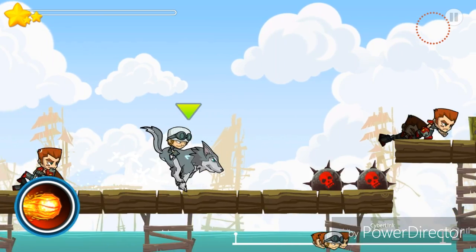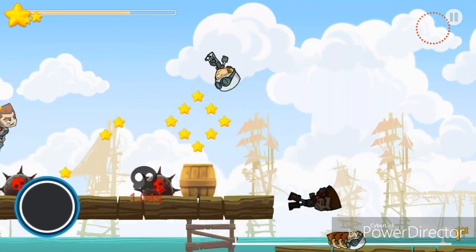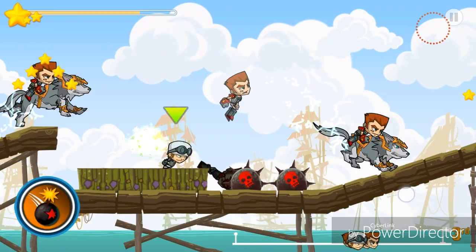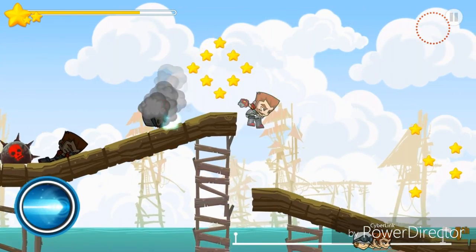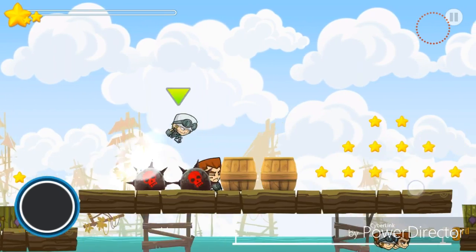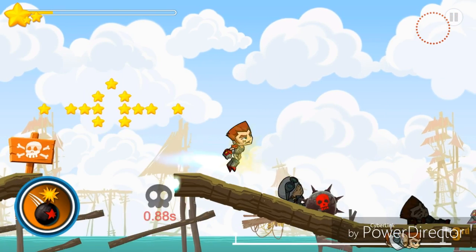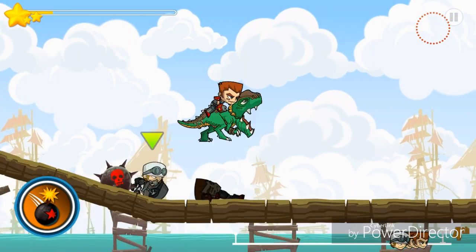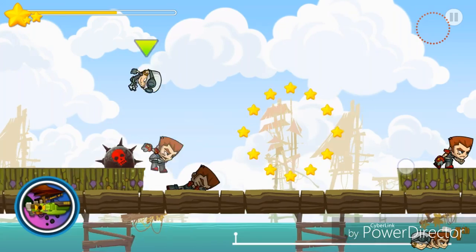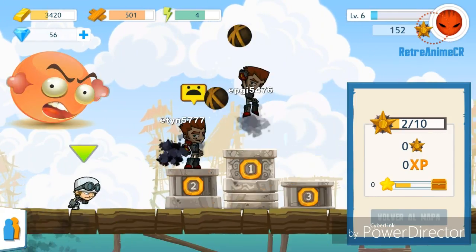Vamos a activar nuestro lobo y una bola de fuego para derrumbar a este tipo. Bueno, seguimos corriendo. Vemos que nos acaba de salir un nitro, lo activamos, vamos hacia adelante — pues el objetivo es llegar obviamente en primero para tener más puntos y pasar las etapas muchísimo más rápido. También nos sale un barco.